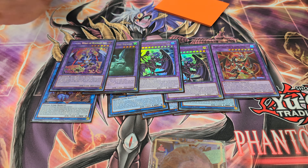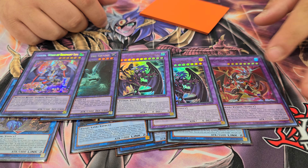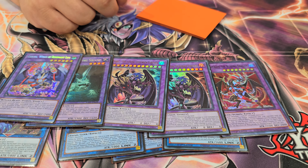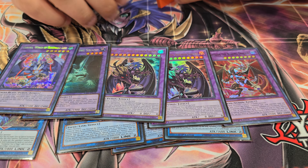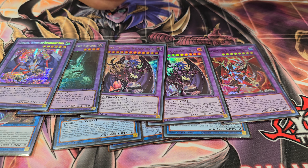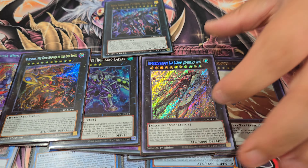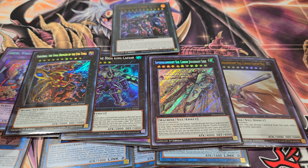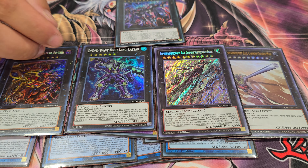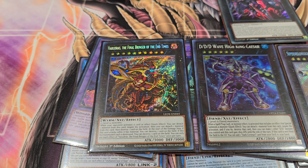For the fusions — a lot of people play Branded at his locals, so he wants to make sure he can deal with their board. He only plays 2 Loving Defenders because playing 3 is a bit cloggy, and he typically only summons 1 — usually just to deal the initial damage for game before going for game. For the ranks, there's a package that helps with OTKs. He's thinking of cutting one card and maybe adding another option to link with Rage, since he rarely ever summons it.